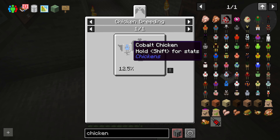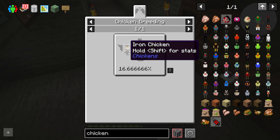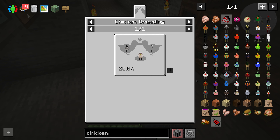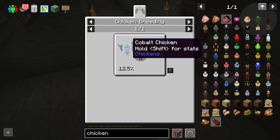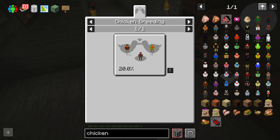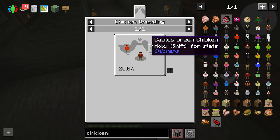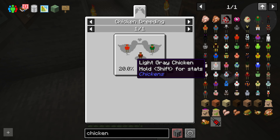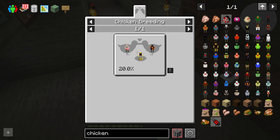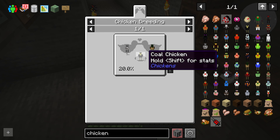You have a 12% chance to get a netherite chicken from a cobalt chicken and a gold chicken. A gold chicken comes from a yellow chicken and an iron chicken. A yellow chicken is one of the base chickens, but for an iron chicken you need a flint chicken and a bone meal chicken — both base chickens. The other side is a cobalt chicken, which comes from a nether wart chicken and a ghast tier chicken. A nether wart chicken is a brown chicken and a glowstone chicken. Brown is red and green. A ghast tier chicken is bone meal and blaze. A blaze chicken is a gold chicken and a lava chicken. A lava chicken is a nether quartz chicken and a coal chicken. Coal chicken is a log chicken and a flint chicken.